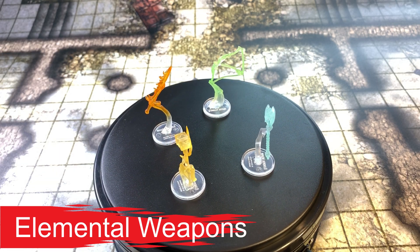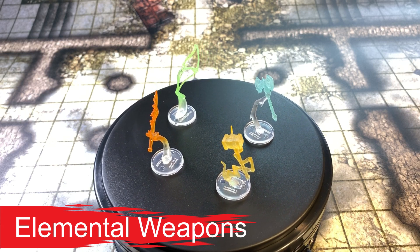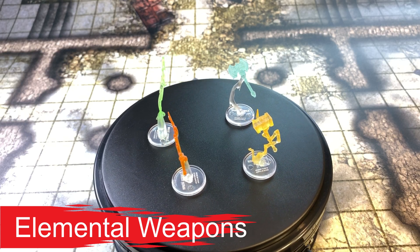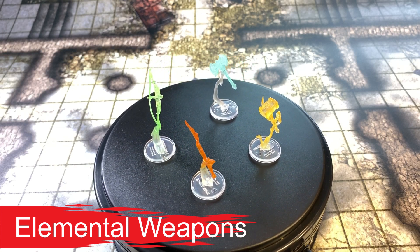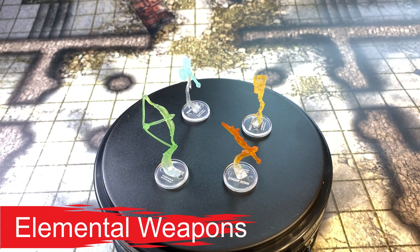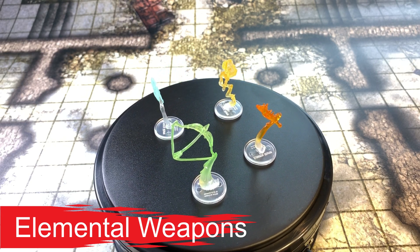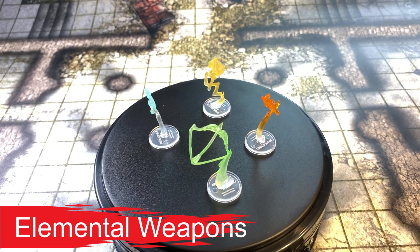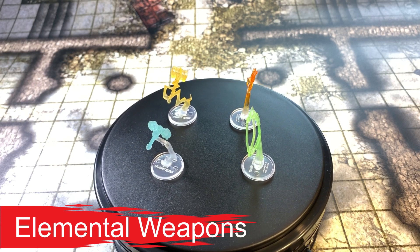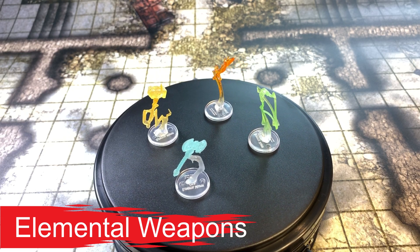At higher levels, when you cast this spell using a spell slot of second level or higher, you deal an additional 1d10 damage of the chosen type per slot. So at a level 9 slot, that would be 10d10 — 10 to 100 points of damage. It's a great spell if you're up against something immune to non-magical weapons, or you can change it to fire to cut off a troll's regeneration.